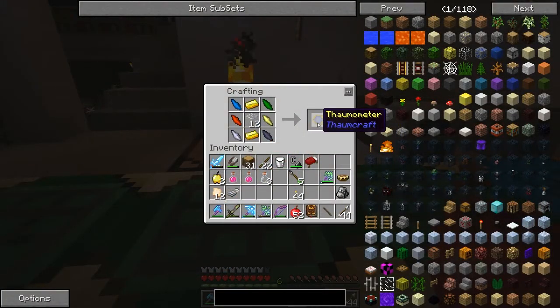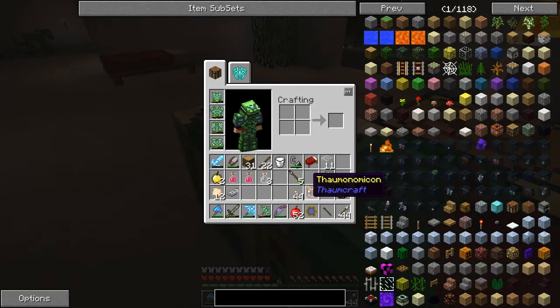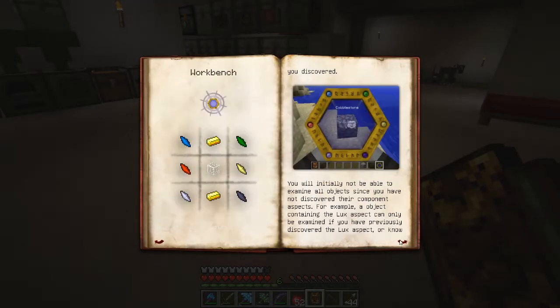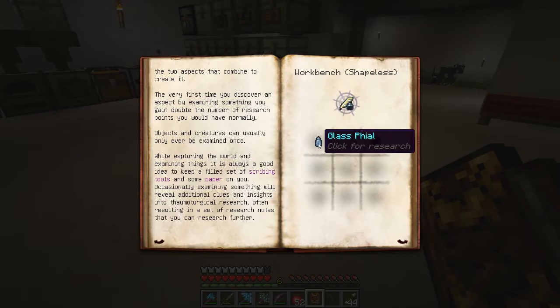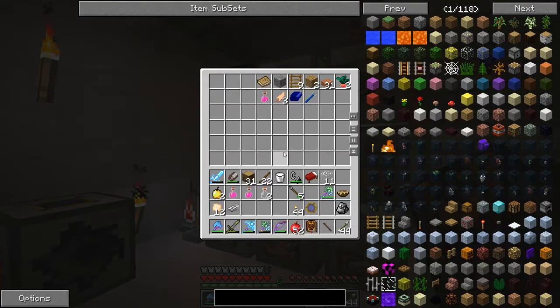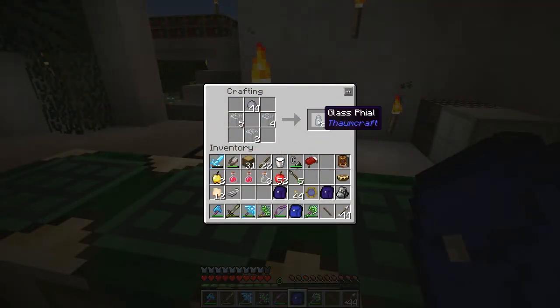Okay, first recipe - I got my thermometer. Also from the Thaumonomicon you're gonna want to have some glass vials and ink sacs. I think I need clay for that, but I haven't had any clay for a while. I just went to get some clay and you make some glass vials like this. I'll make as many as I can for now.